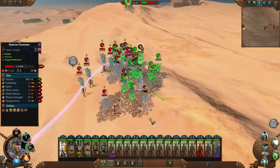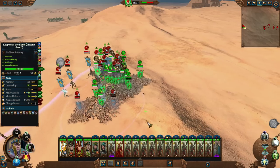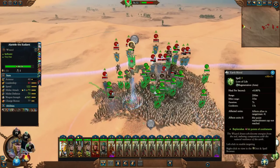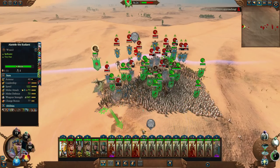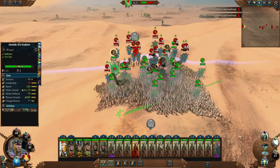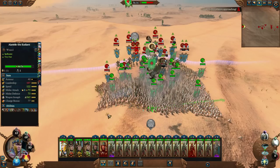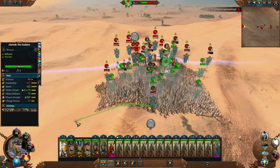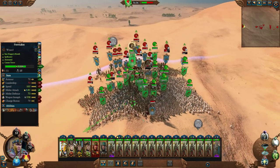Didn't quite get right up in their face, which is what you need to be doing. But if we could just keep them shooting at Alariel from this distance, this could work. Don't forget to keep casting — this is going to make sure we don't run out of magic. There's definitely downsides to blobbing, especially with infantry.